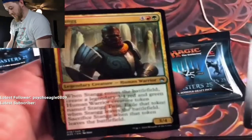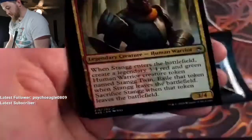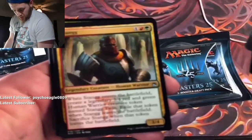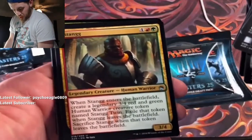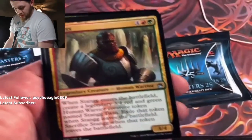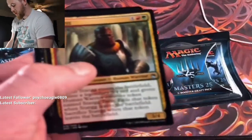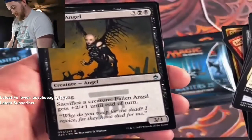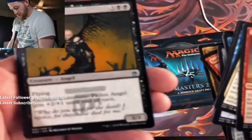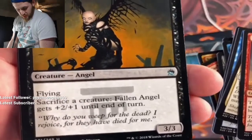Stangg! That's our first uncommon. Stangg is a four red and green, three-four. When Stangg enters the battlefield, create a legendary three-four red and green token named Stangg Twin. Exile that token when Stangg leaves the battlefield, sacrifice Stangg when the token leaves the battlefield — holy cow. And Fallen Angel, a three-two black, three-three flying.